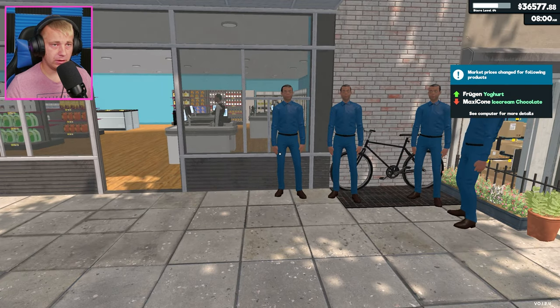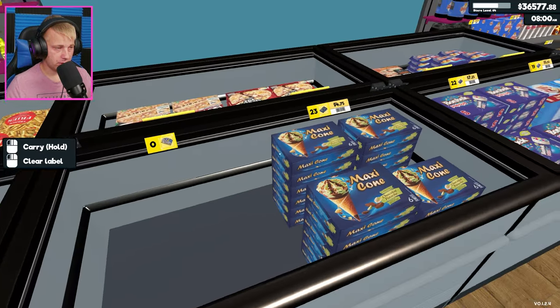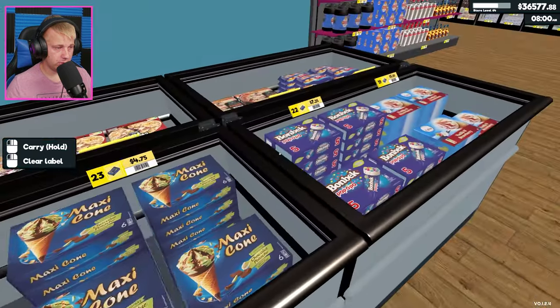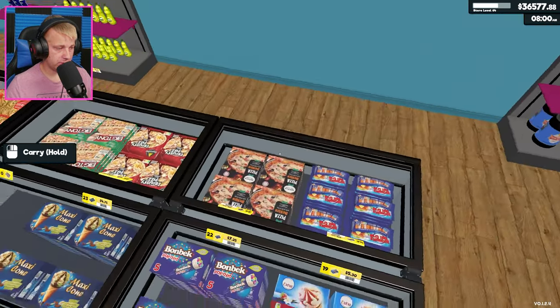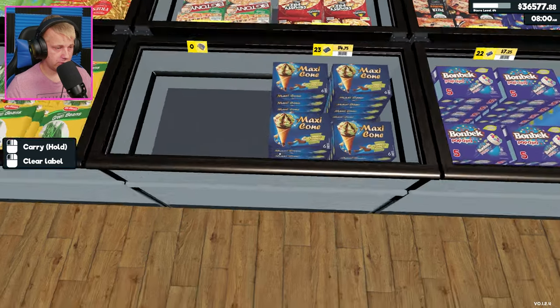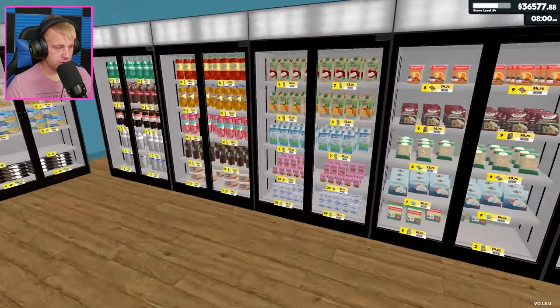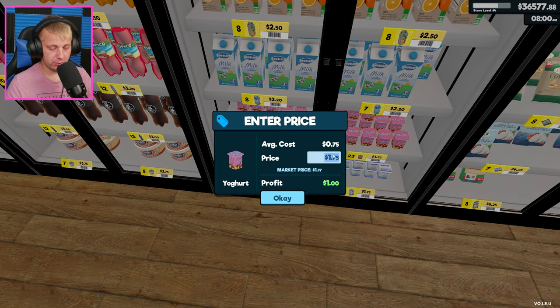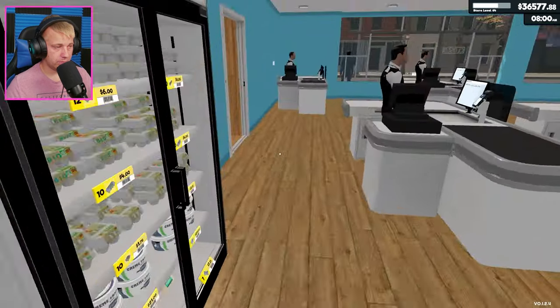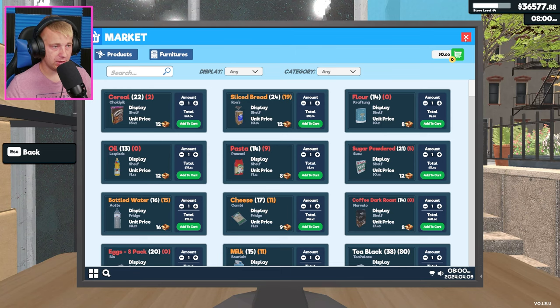I don't think we paid barely anything for employee costs there. Looking at our statistics now that we have a full day's worth of information — we go back and we've got two people found expensive. Wow, look at that — market is way, way under what our store price is. So we can actually go back and adjust. I wish we could adjust prices from here, but obviously it's all just a shelf tag so we can't exactly do that.